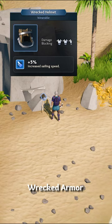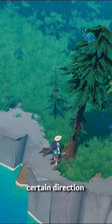If you're a smart lumberjack, you can aim your chopping in a certain direction to knock down another tree.